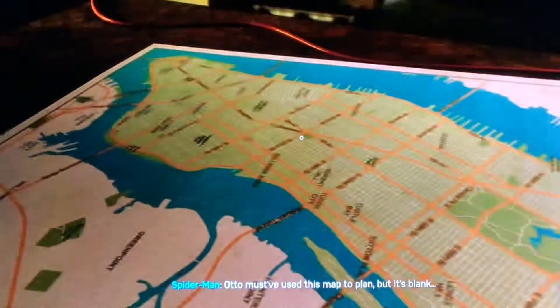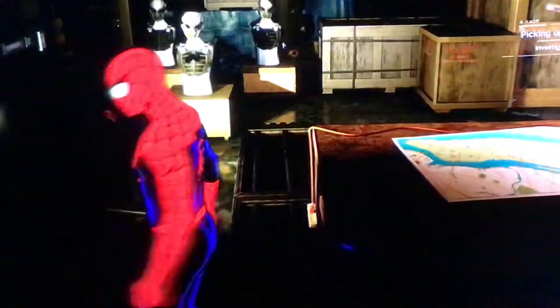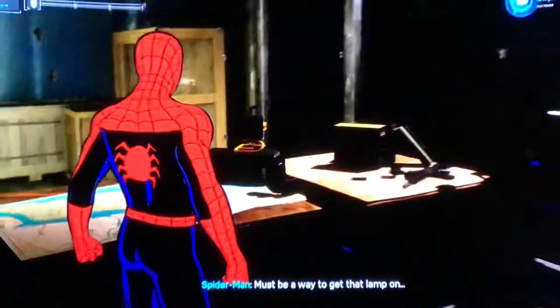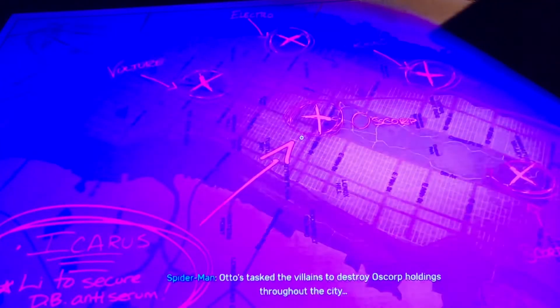UV bulb. Oh, they must have used this map to plan, but it's blank — unless there's something here I'm missing. Oh wait, it says to go back over here. I did examine this. Press this? Nothing happened. There must be a way to get that lamp on. There we go — now the lamp is on. Hidden markings! Whoa. Otto's tasked the villains to destroy Oscorp holdings throughout the city. Scorpion — he's trying to take apart Norman's empire piece by piece.